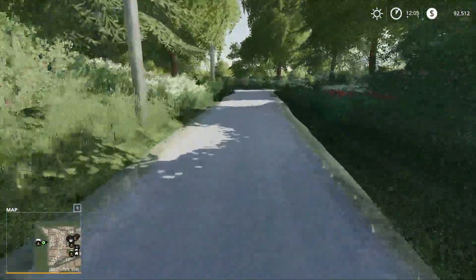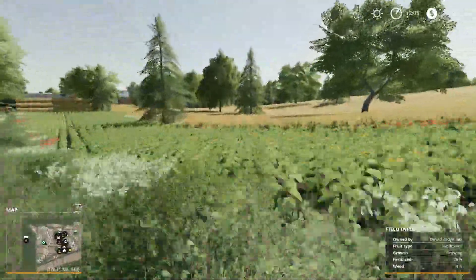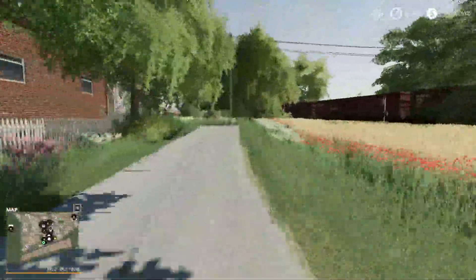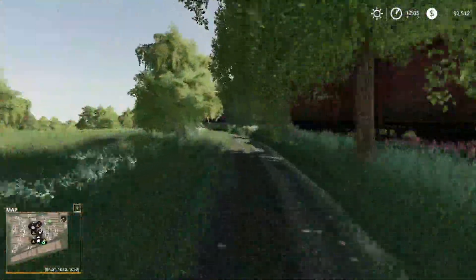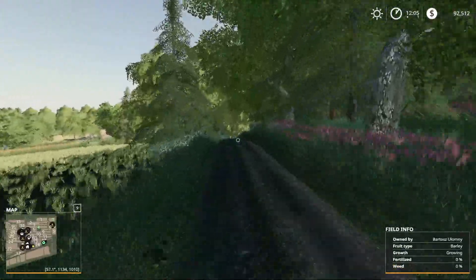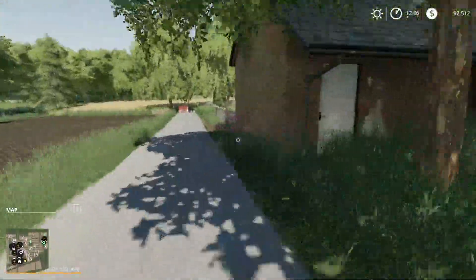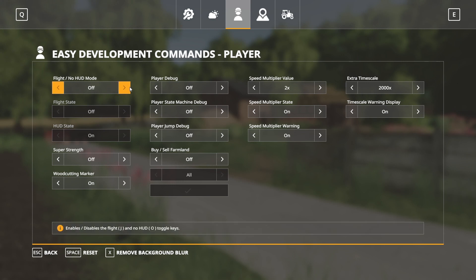Heading back out this way, we'll cut across these fields to get a better view. There's our railroad area back on this road — this road works us along the edge of the map, with more fields on the left side. Over here on the right we have our sawmill, which will take your wood chips.